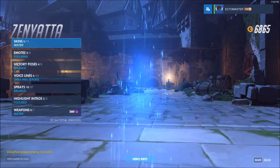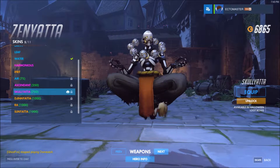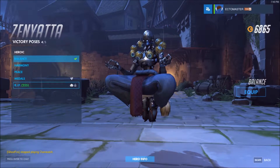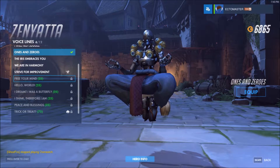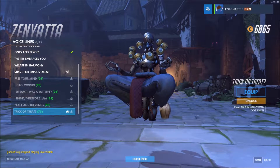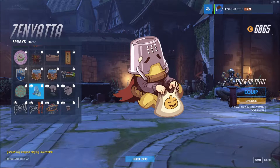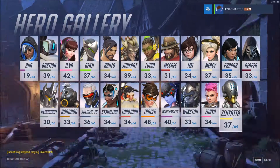Last but not least is Zenyatta. He has a Skull Zenyatta skin. There you go — see his little orb thing. His emote — nothing. His R.I.P. — oh, that's cool, I like that. Voice line: life is more than a series of ones and zeros, and trick or treat. His spray — oh it's just so cute. No highlight intro.